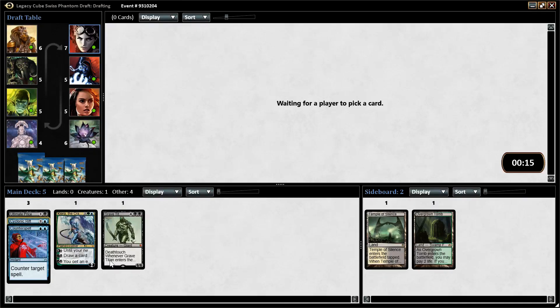We're sort of set up to be some kind of blue-black control thing. Splashing for Kiora at the moment, but that doesn't have to stay that way. Our curve is going to be pretty strange, so we're going to need to pick up as many two-drops as possible, because our twos fill in for our ones and our threes. There's no end to good four-drops in the cube, so I'm not too worried about that, but twos are going to be hard — that's the biggest challenge going forward.